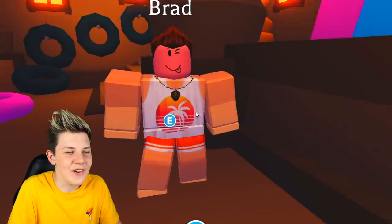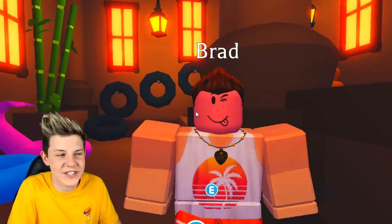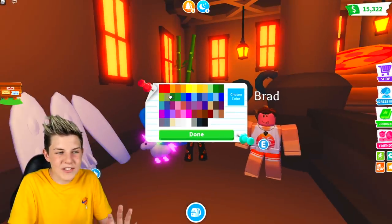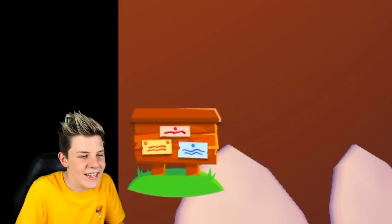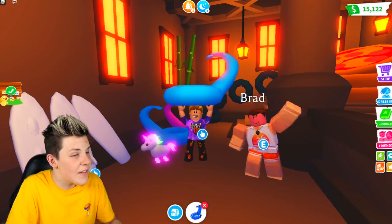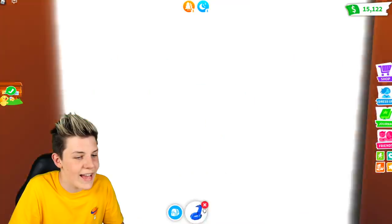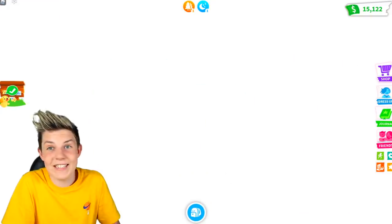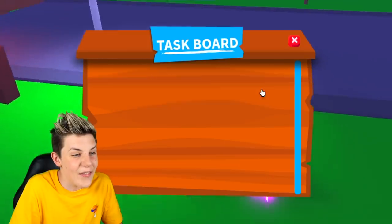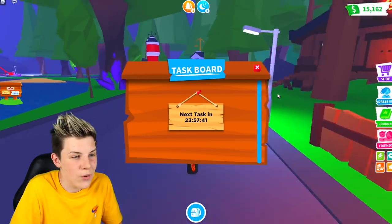Nice job Brad, you've got like a sun on your shirt and your face looks like a sun because it is literally bright orange. But we want to buy one of the mermaid floats. They might be $300, which is kind of expensive, but let's just buy it. There was a little bit of confetti and now there's a dog there telling us that our task has been done. Let's head outside and claim our first task. Claim! And then we've got the 40 bucks and our next task is in 24 hours.